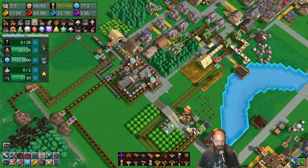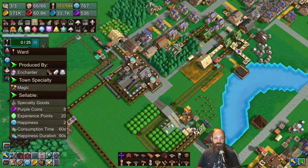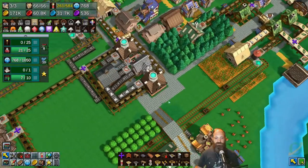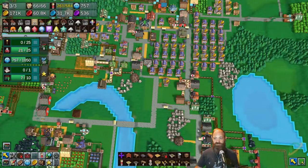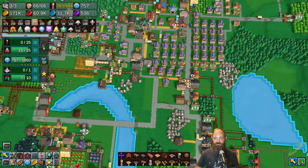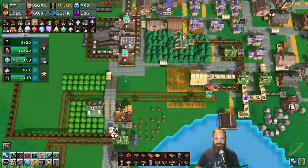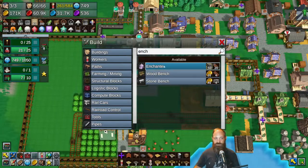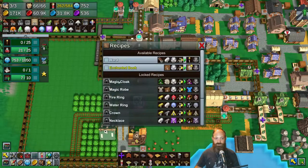So we need to build an enchanter. But first, let's have a look at what's needed and where we're going to build it. It needs planks, polished stone, and mana crystals. Well, polished stone and mana crystals are available here, so we definitely want to build the enchanter over here. But the problem is we've got our planks - our reinforced planks - way over here somewhere. I feel like this is the natural spot for it. Enchanter - 50 magic blocks.